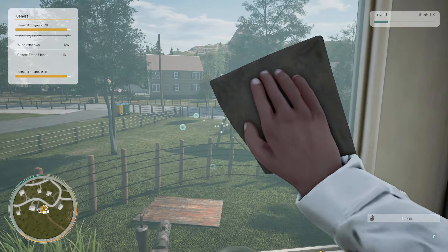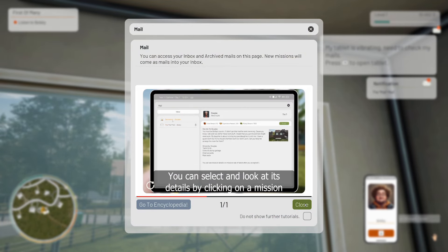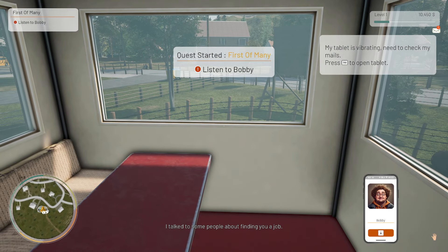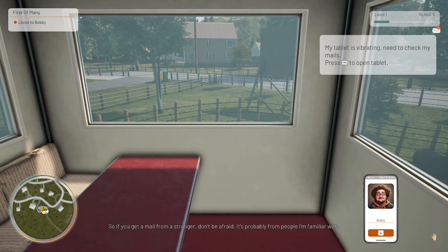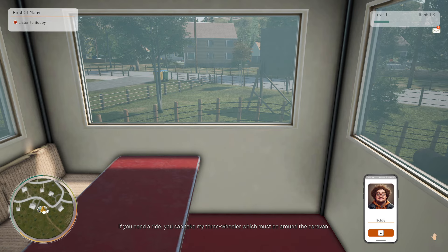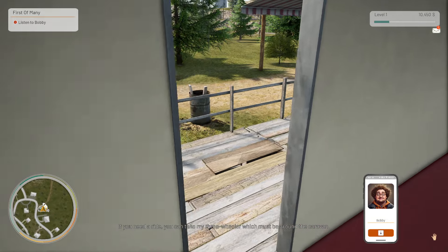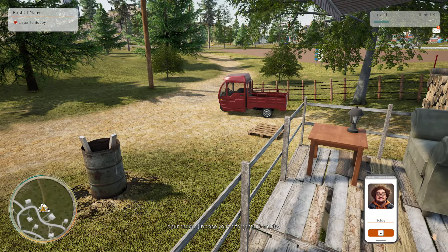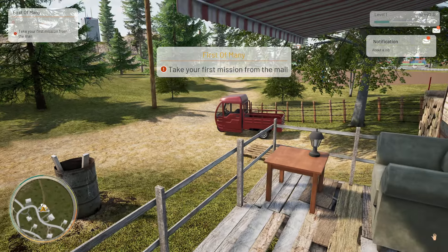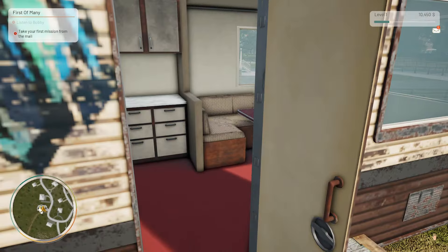We're done — there we go. 'Hey, hope you're getting used to the city. I talked to some people about finding you a job, so if you get a mail from a stranger don't be afraid — it's probably from people I'm familiar with. If you need a ride, you can take my three-wheeler which must be around the caravan. Your cousin — in case you've forgotten — Bobby.' Okay, right — Bobby's the cousin!